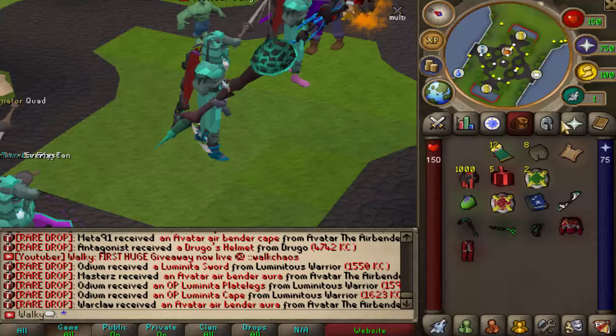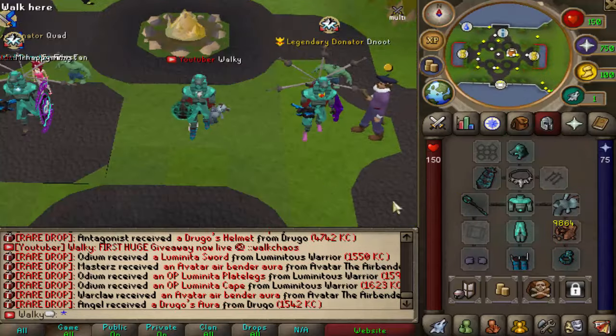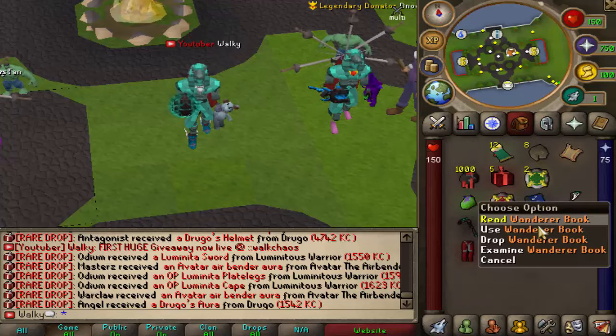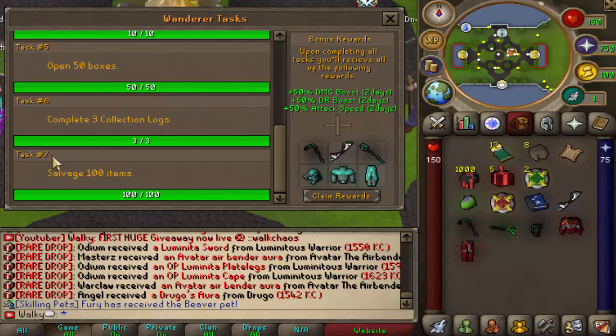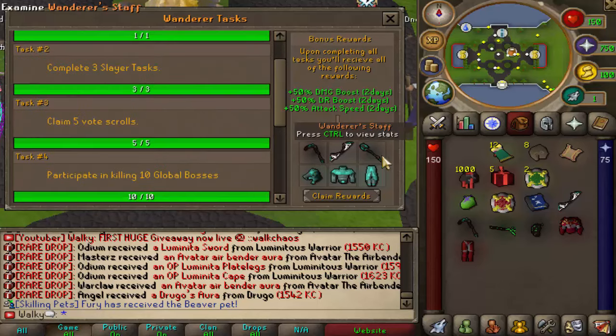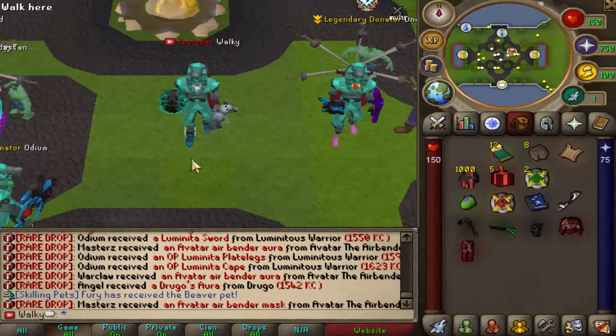Quick recap from episode one: we got ourselves the Wonder set. As you can see, a lot of people are wearing it — it's very OP. I'd definitely recommend completing this as soon as possible when you join. It's not too hard; there are a couple of tasks, everything very chill, and you get three attack styles. It's a very OP set, and then you can literally go on a proper grind.